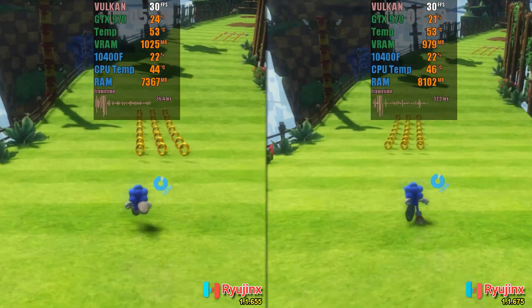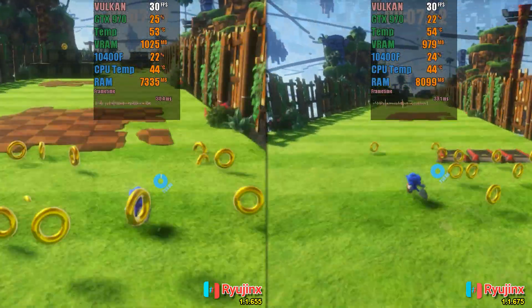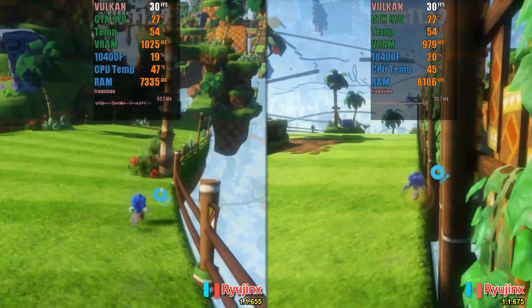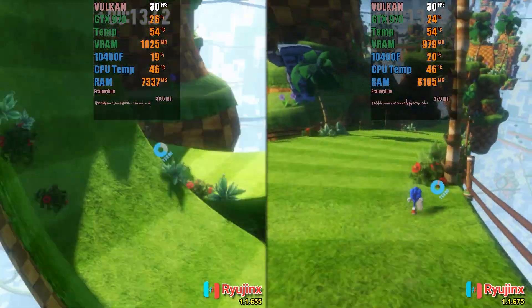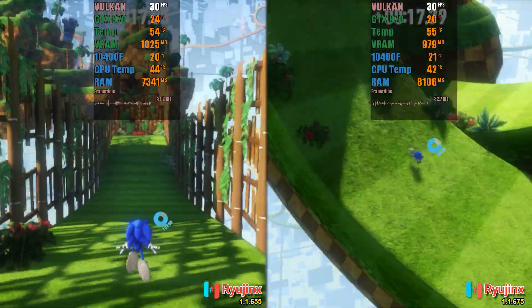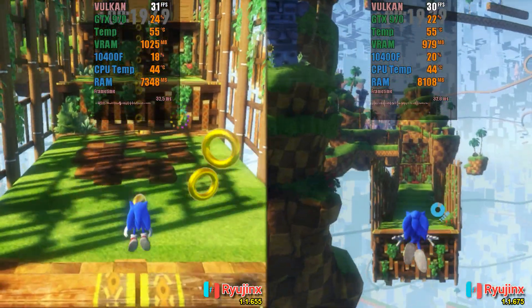I couldn't find a mod or a way to unlock the FPS in Sonic Frontiers, so I captured it at 30 FPS. In many points, it is noticeable that while the old version was using 32% of the GPU, the new version was only using 22% in the same points of the gameplay.